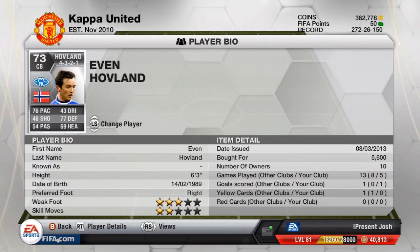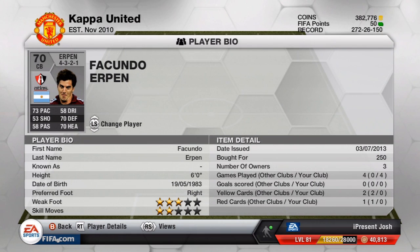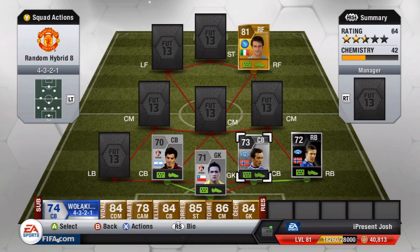Now let's review Erpen — it's Erpen, not Earthen. So Falcando Erpen: 33 pace, 70 defending, 70 heading. Some decent stats, six foot tall, and I picked him up for 250 coins — insanely cheap. Nothing too bad to say about him; he wasn't too good, wasn't too bad, just okay.